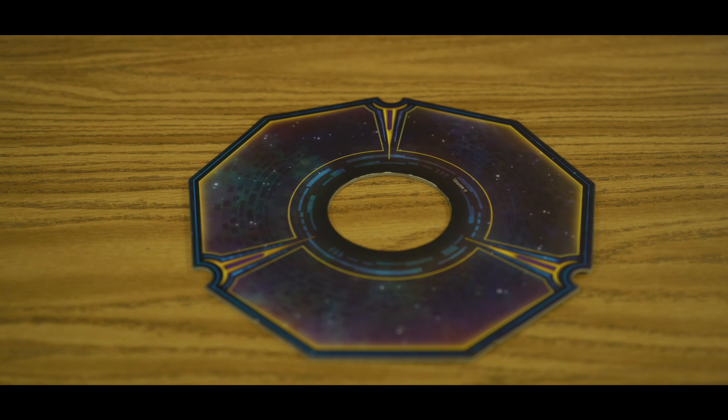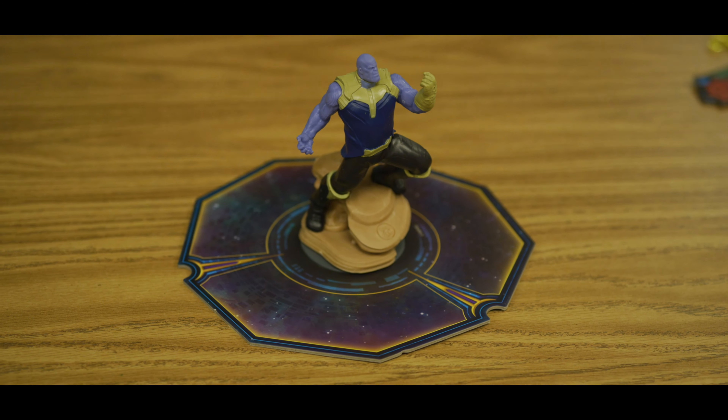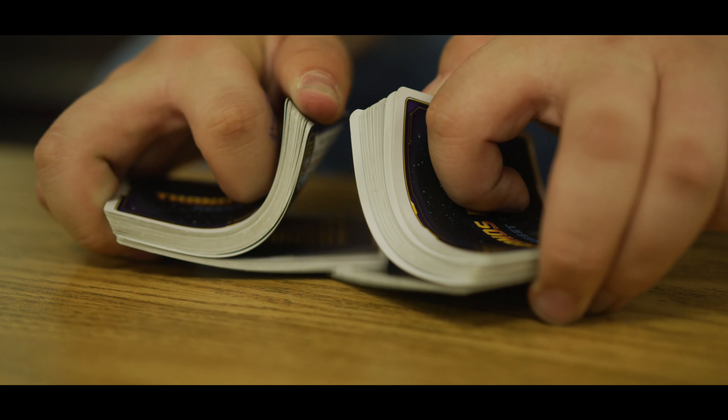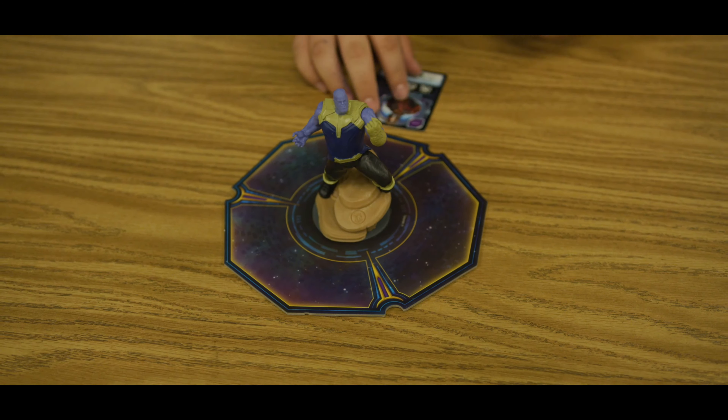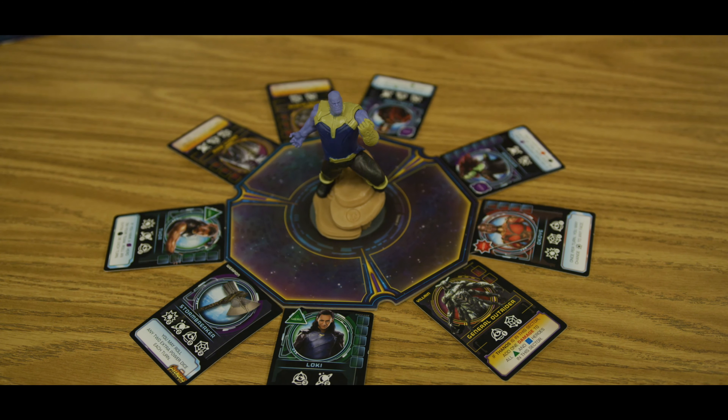You start the game by setting out the three-sector deployment zone. Place Thanos in the center of this deployment zone, facing any sector that you choose. Start by shuffling your deck, then take nine cards and place them face-up around the designated sections on the three-sector deployment zone.